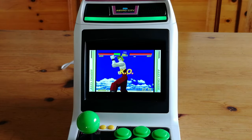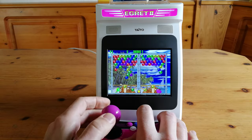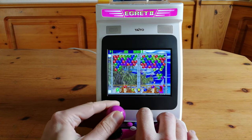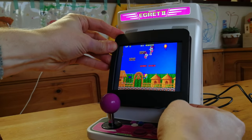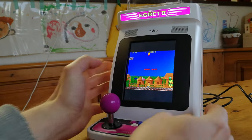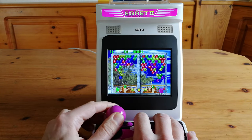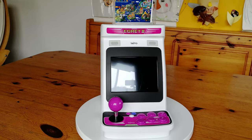The sound on the Astro City Mini, being faithful to the original Astro City, has no bass. The 5-inch display of the Egret 2 Mini is its main selling point. The large, bright, and detailed display can even be rotated to play vertical games in the correct orientation. The sound does lack a little bass, but it's fairly balanced, and the speaker placement produces a decent stereo image. Winner: Egret 2 Mini.